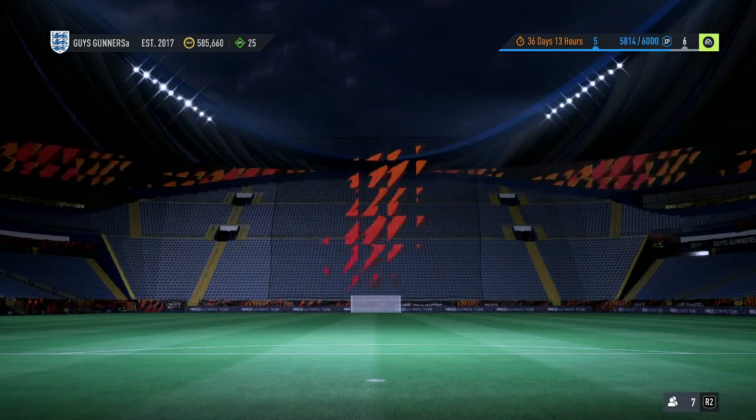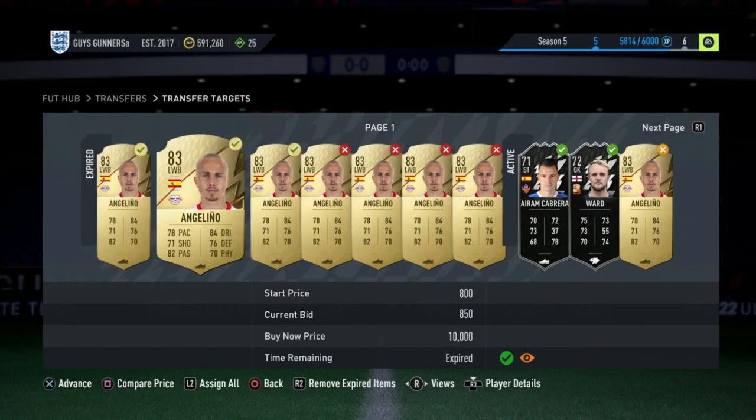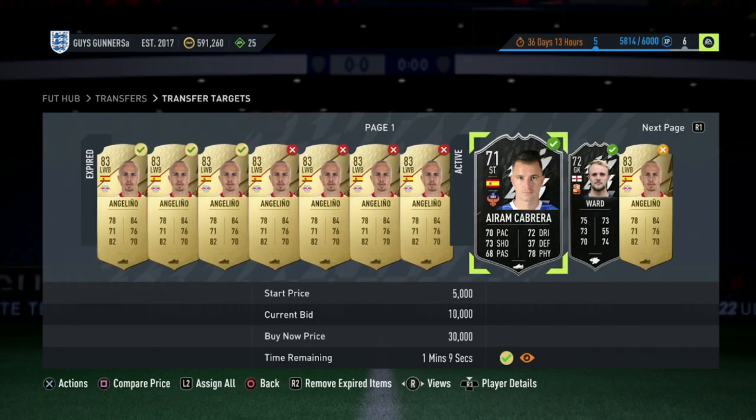All you're going to want to do is wait for these deals to expire. Now, because they are Silver Team of the Weeks, you will very, very rarely get outbid on these deals. As you guys can see, we are still winning them on 10k with one minute left. Anyway guys, let's move on to the next method.